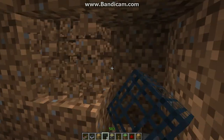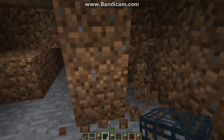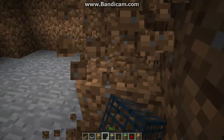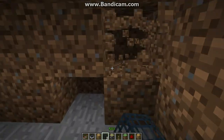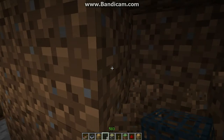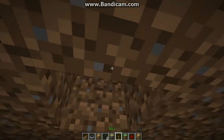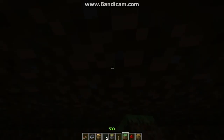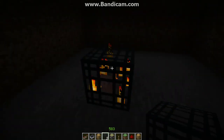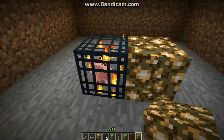Passive mobs actually need lights. And it's a very open space now. But you cannot spawn pigs here because they don't have grass blocks, although it does have lights.